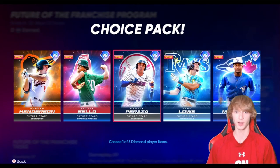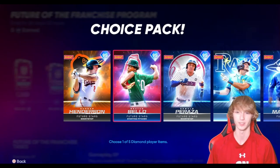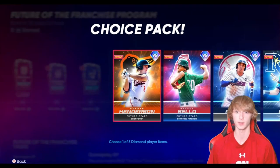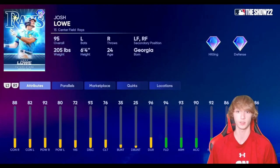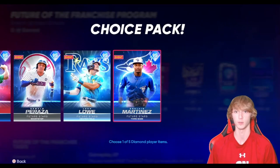The NL East pack here has 95 overalls. These are the top players you guys should be grinding for right now. These guys are insane. I have a couple that are my favorites for sure. Once you guys get to 150,000, you guys can go ahead and choose one of these players and they are pretty expensive right now. So you can either take the stubs — that's a way to make stubs — or you can go ahead and keep the players for your team. There's a lot of good ones here.